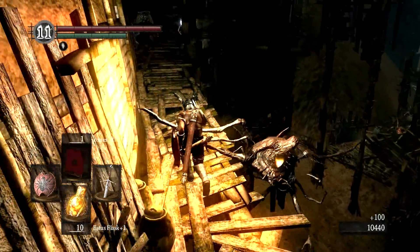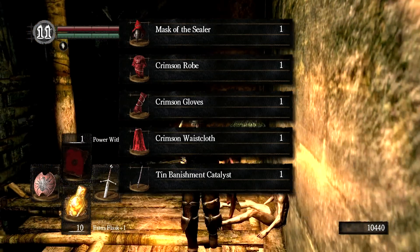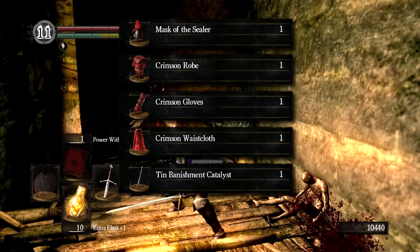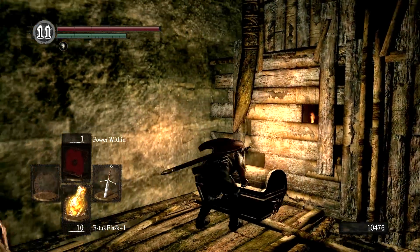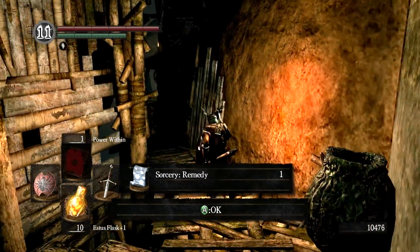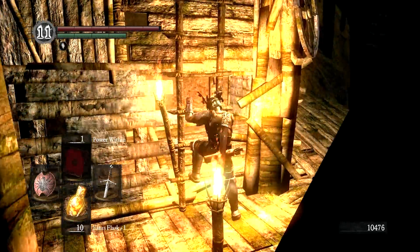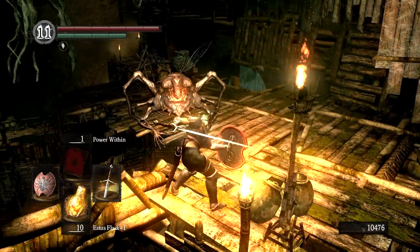Up here we have some interesting items with lore behind them. This is the Crimson Set, also known as the Sealer Set — the armor and catalyst used by the Sealers of New Londo. This corpse is likely that of Yolva, one of the Sealers who left to come to Blighttown to try to cure some of the inhabitants. The reason we suspect that is this sorcery: Yolva's Remedy, which she came here with to help people. Sadly she only got down a few ladders, but it looks like she managed to get her sorcery into a chest, hoping someone else would finish the job.